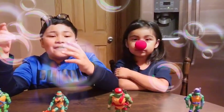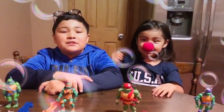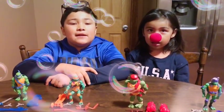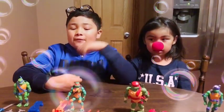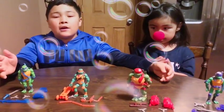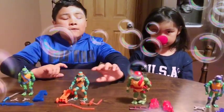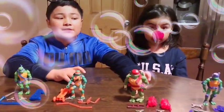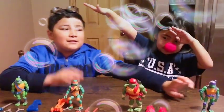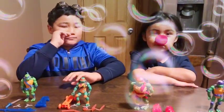Hey, what's going on guys? It is Joey and Lily from Joey and Lily. Today we're going to be showing you the new Rise of the Teenage Mutant Ninja Turtles. If you're wondering why all the turtles are different shapes and sculptures: Leonardo is a red-eared slider, Michelangelo is a box turtle, Raphael is a snapping turtle, and Donnie is a soft-shell turtle.